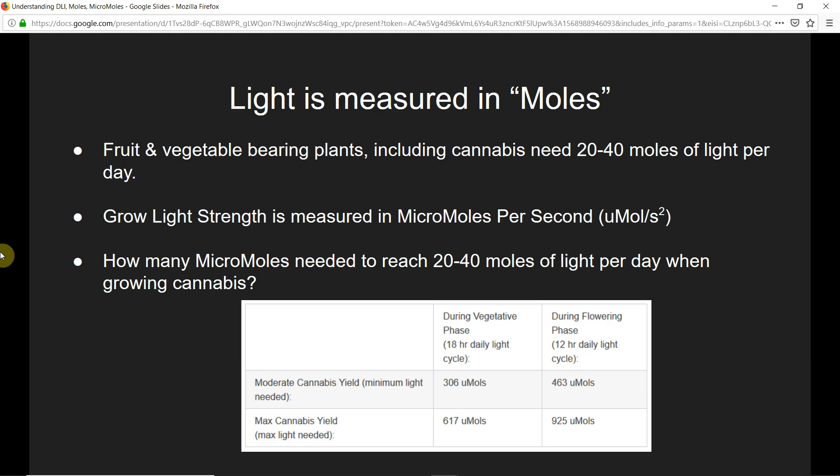Light is measured in moles, typically moles per day, and that's how growers and farmers look at how much light their plants get. This is how you should look at how much light your cannabis plants are getting. Fruit and vegetable bearing plants, including cannabis, need 20 to 40 moles of light per day.